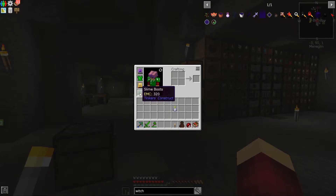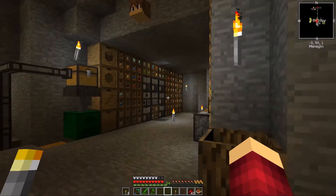I think I've got slime boots now - slimy boots - so I can fall a bit further. The rest of it is just kind of the general stuff I've been getting from mob drops and stuff like that.